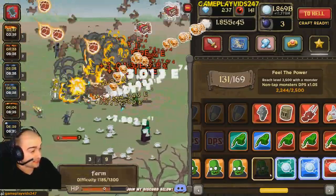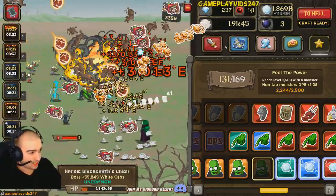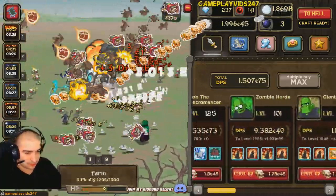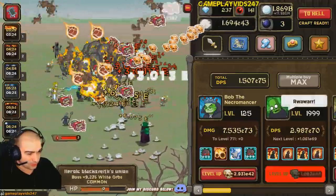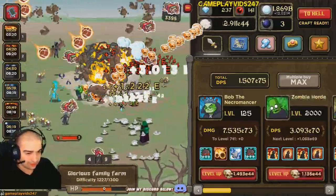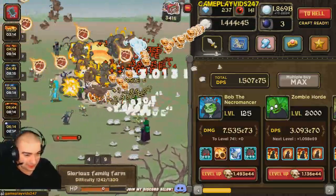We only have one achievement left for the level achievements. Reach level 2,500 with a monster — I reckon we can get that today, maybe. What about the zombie horde? We can get the zombie horde to 2,000. Only 500 more levels to go. Let's see if we can pull that off — that'd be fantastic if we can get that achievement unlocked.